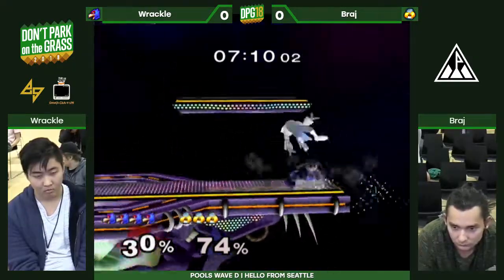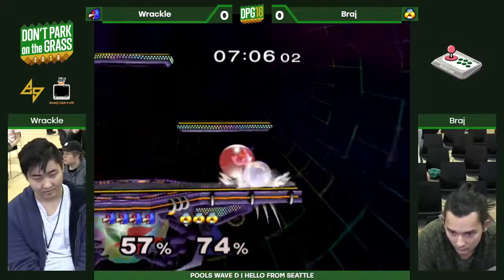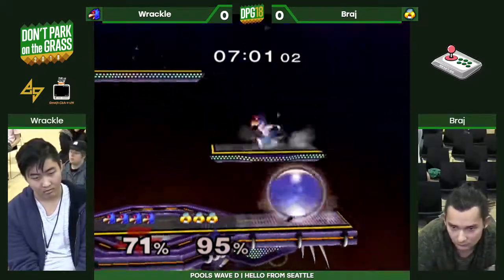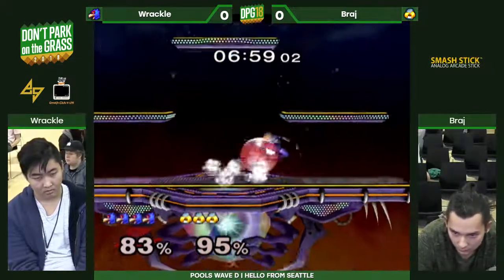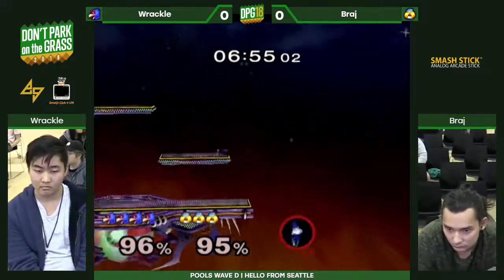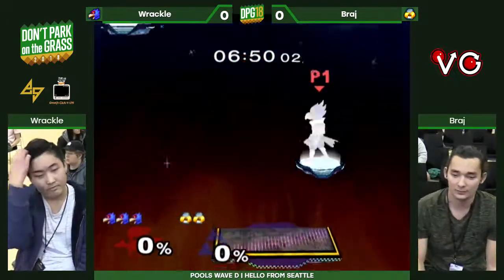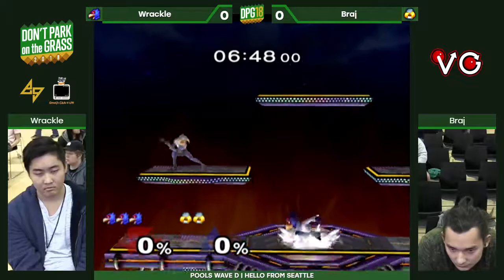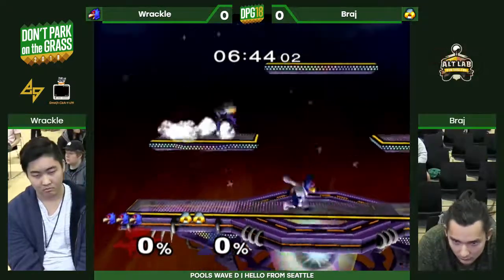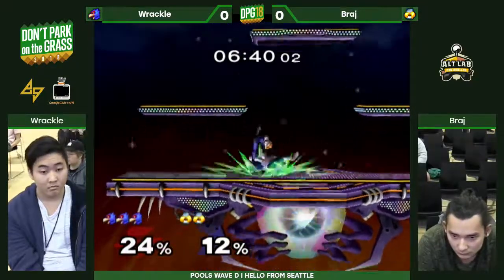He was even waiting for the fair, he was trying to crouch cancel fsmash but didn't quite get it. Okay, finally getting some moves in but Falco bags it. I'm quite surprised he didn't get punished after all that. You throw the stock away — he was already dead, all he had to do is grab the ledge. That's tough. Nice pressure and Rackle misses the jump out of the shine.